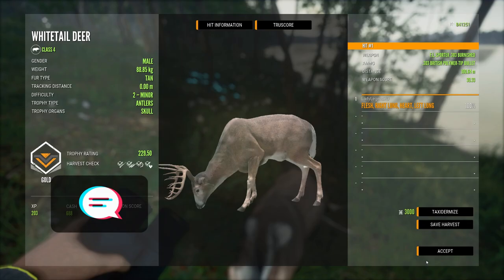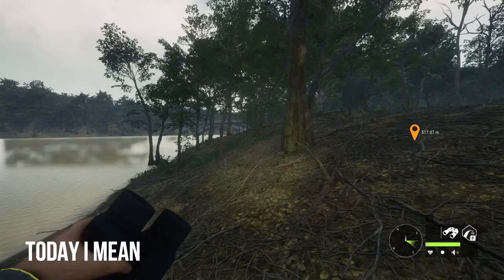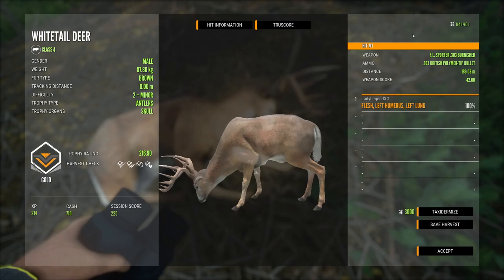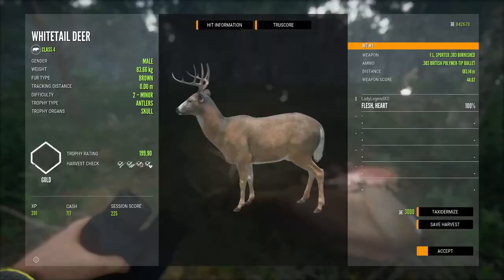I will be very curious tomorrow to see how many initial spawn Great Ones are found in Mississippi. Here are our first two kills — a 229 and a 216.9. That was a double lung heart from 190 meters with the .303. Crazy to think I killed over 8,000 of these, and now when I look at them it makes me want to hunt them even more.